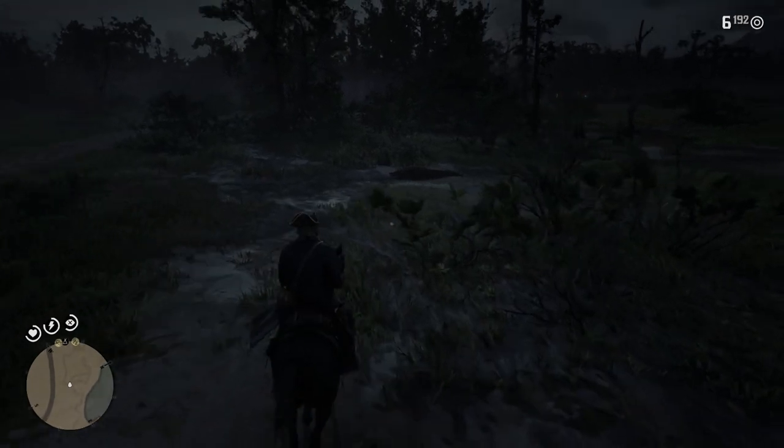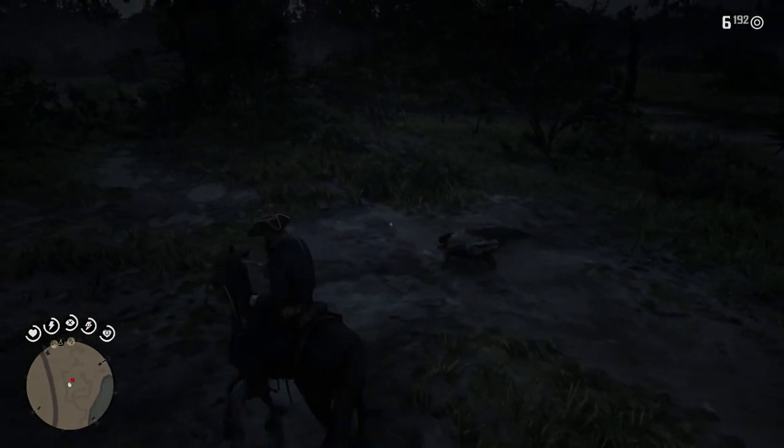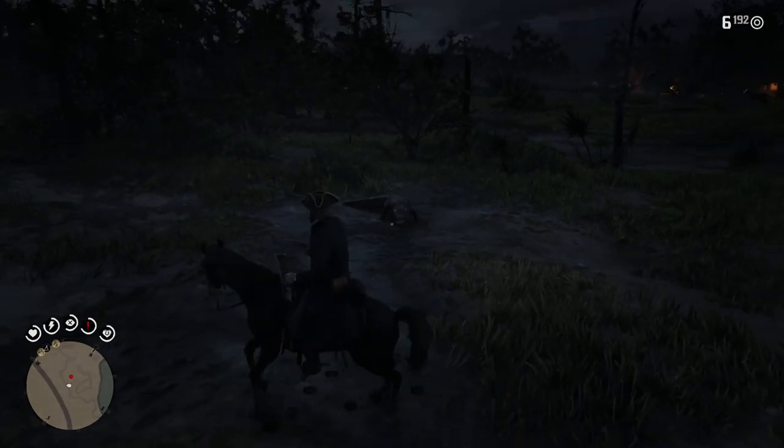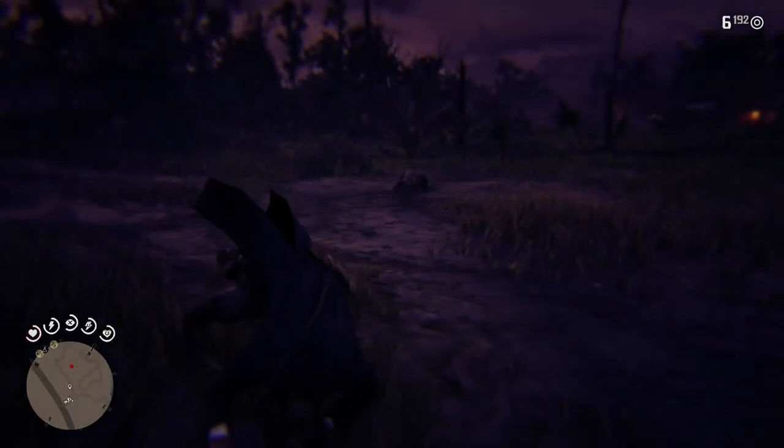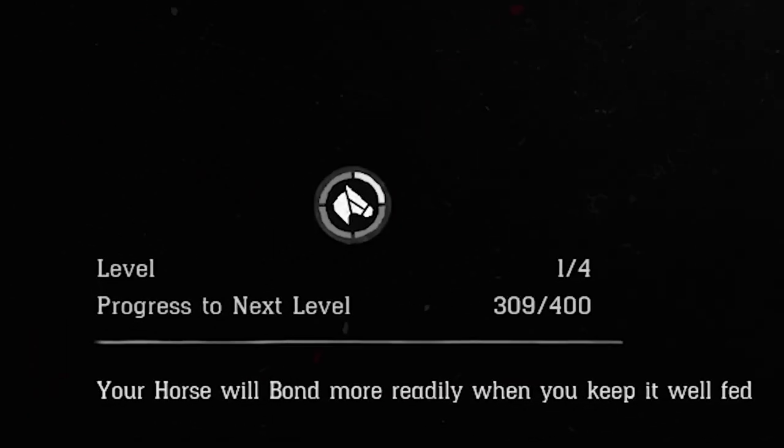At level 1 the horse doesn't trust you very much, so it will throw you down the moment you get it too close to danger animals or they focus on you. In order to reach the next bonding level you will need to make 400 experience points.